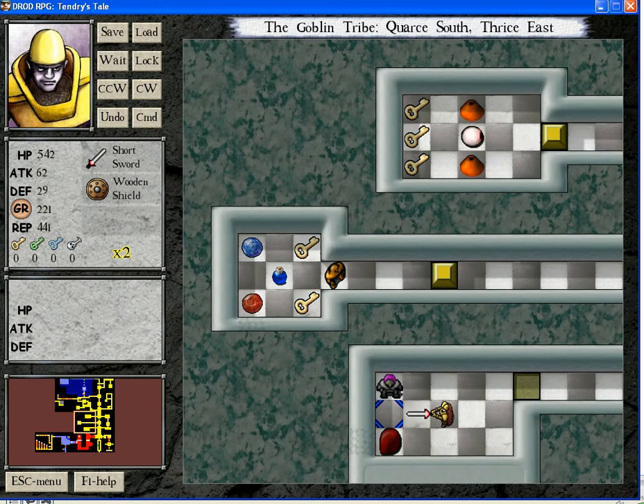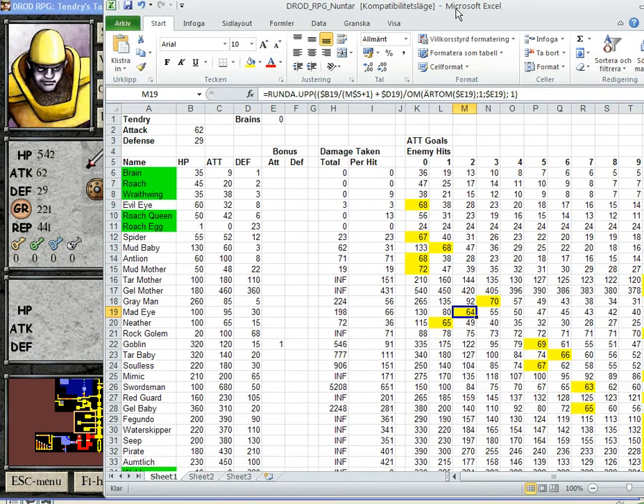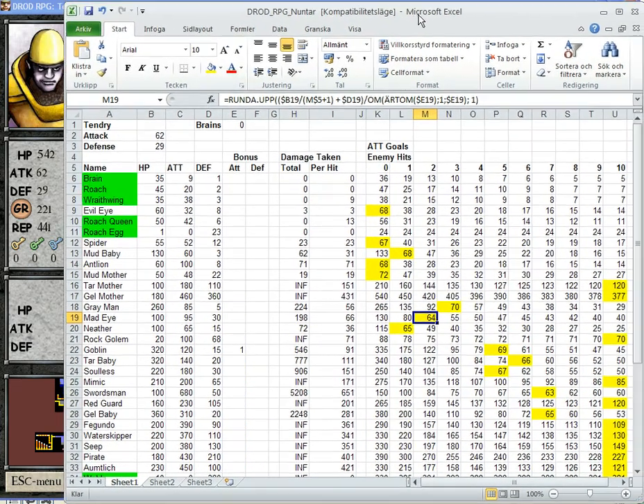Why is it important to defeat this mud baby? Well, the thing is that the next attack goal I have, when I have 62 attack, is 64 attack. Because, as you can see, it is the mad eye which will only strike me twice instead of three times if I reach attack 64.